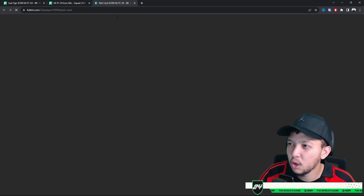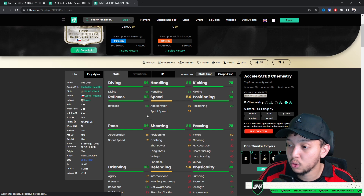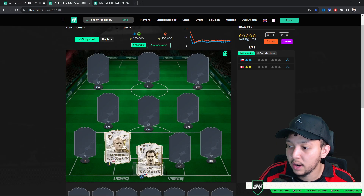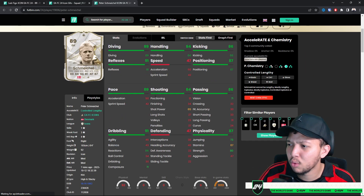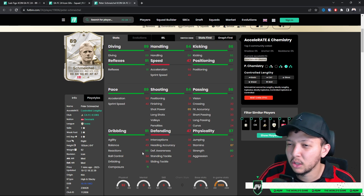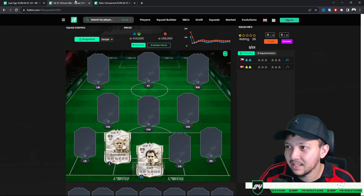Chezz is the first goalkeeper. I think he has a decent price, and as an icon he links to players nicely. He has 89 reactions, which puts him up there as one of the best reaction goalkeepers in the game — alongside Jerud who has 99 reactions. Next up is Schmeichel at around 250k — decent price, links to a couple of players, 71 composure and 86 reactions. Reactions play a huge role in 1v1s and overall composure.